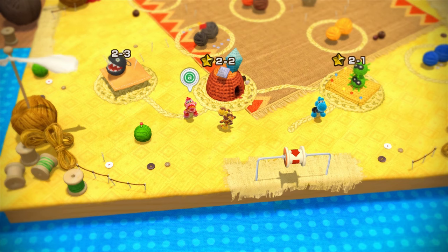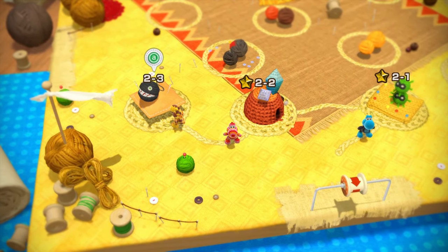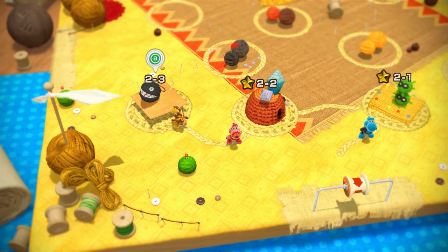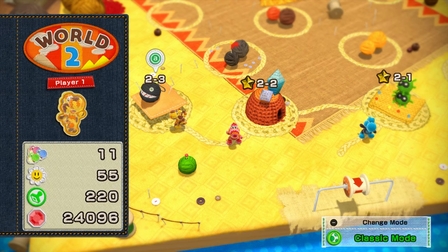Next time on Let's Play Yoshi's Woolly World, we'll be making our way into our next level here of World 2 — Level 2-3. From the looks of things, we've got a familiar friend from the Mario universe, so this one's going to be an interesting level. I'll see you guys next time. Bye.